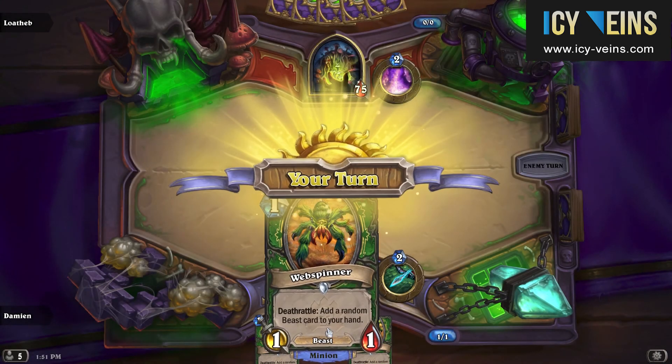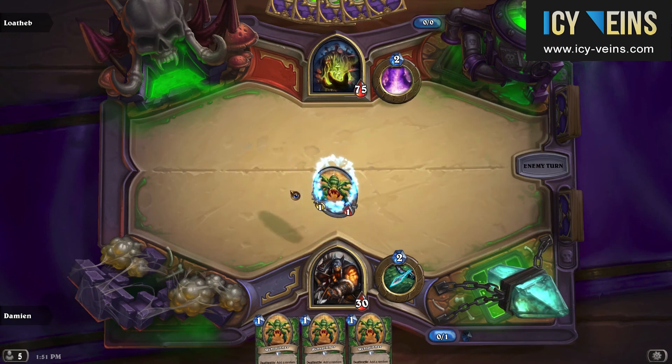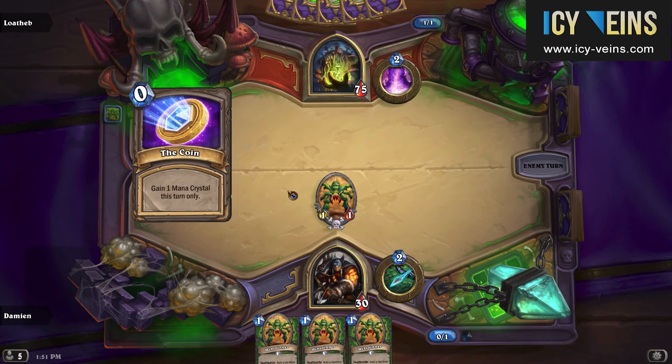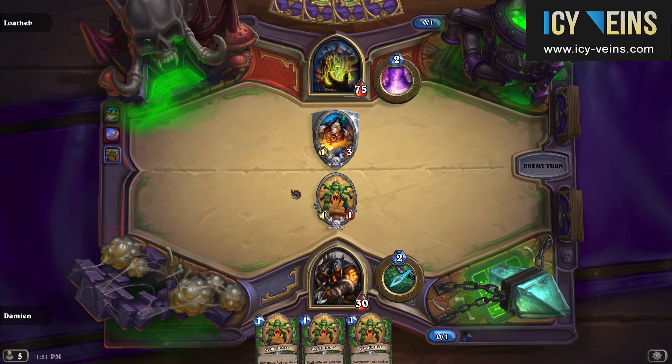While you do only have 30 web spinners, whenever one of them dies a random beast will be put into your hand, which does not come from your deck. This means that as you play web spinners and as they die, better cards will be put into your hand.